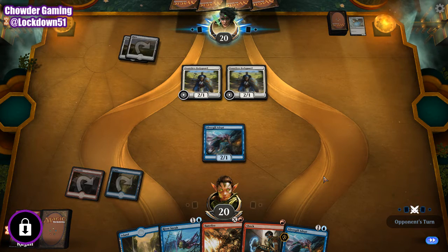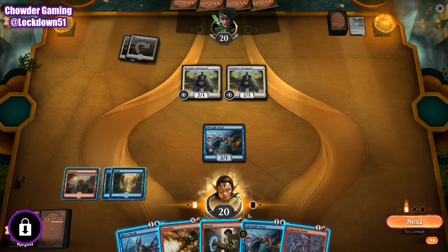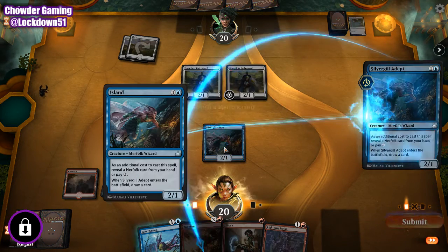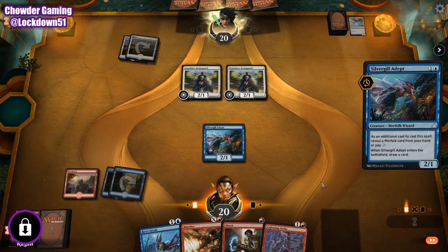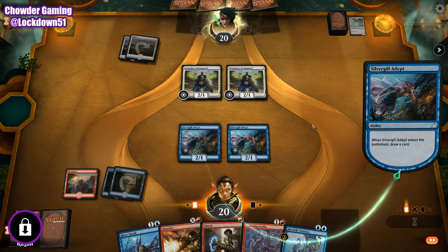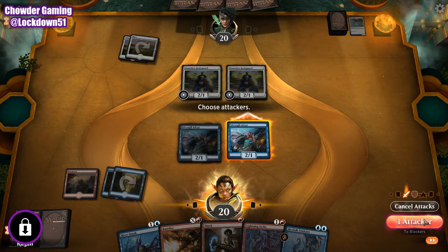Very good. Good move. We'll have a 2/1 army next turn as well. Again going to put down Silvergill. Let's see if we can pull here. Trickster - that'll be helpful. We're going to swing in here, get in some damage. If they want to block, we're just going to shock.